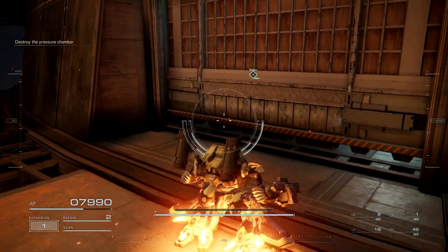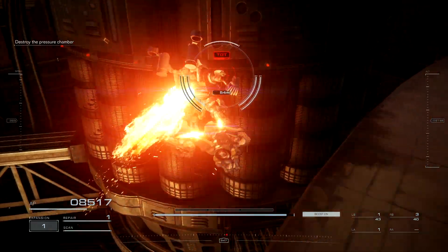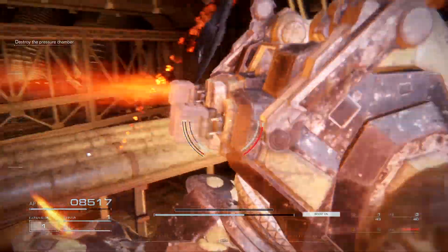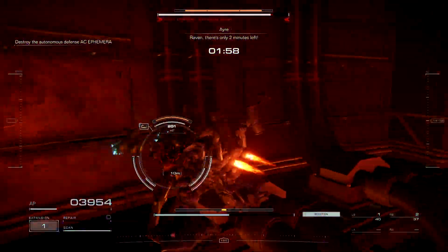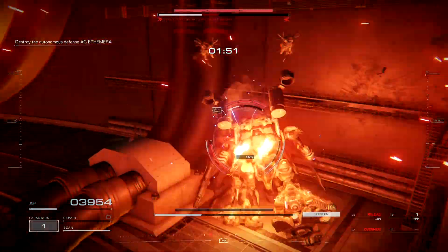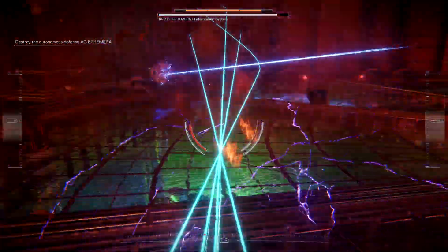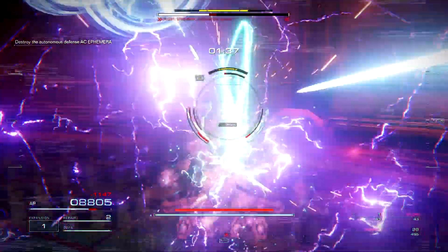Next up I go inside the structure and destroy the core, at which point I had no more ammo because of everything I did outside, then go into a bit of fisticuff combat with the enemy. Unfortunately I got cornered and ended up dying on that attempt. Second time went much smoother because of all the ammo I was able to recover.